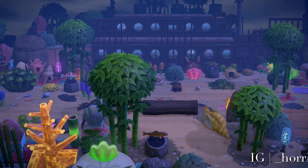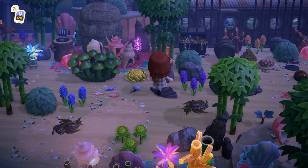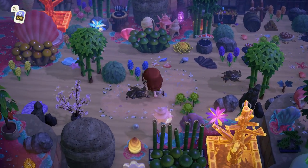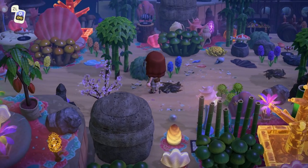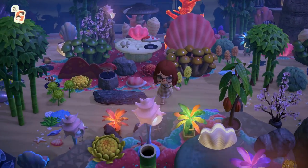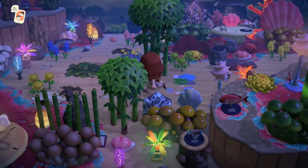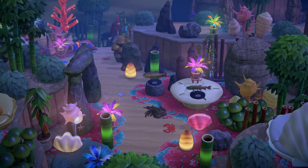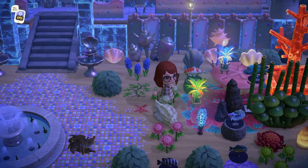Here we have an under-the-sea theme and I think it is done so well. My jaw dropped pretty much every time I found a new area on the island. Here we have like a shipwreck, we have some treasure. All of the illuminated items are just so cool to see, and it's really impressive that here on the Dream Address, even the weather helps to create this illusion that you are underwater. It feels like I'm walking through a coral reef. It's just so beautiful.